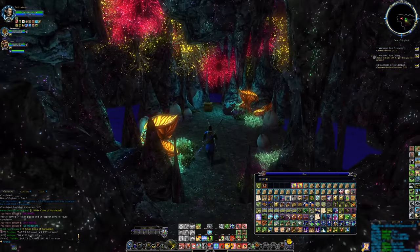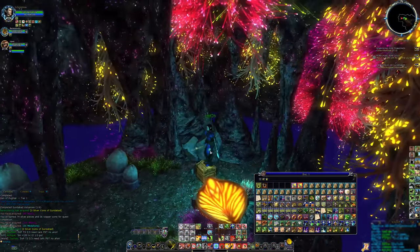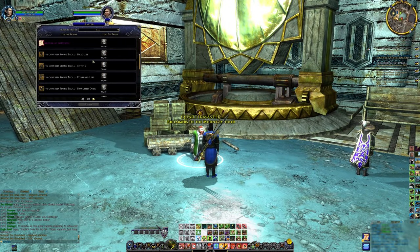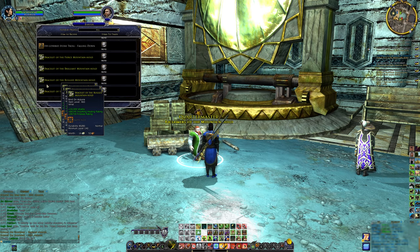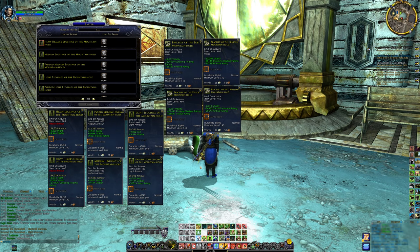Moving to the next major section — reputation and its barter currency, silver coins of Gundabad. Overall, reputation does not have much in terms of gear rewards. There are pants and bracelets. The pants are generally poorly itemized, but some class/spec/role combinations may find them useful. The bracelets lack primary stats — which is actually a good thing due to the inefficiency of primary stats — making them a very good option for starter bracelets. In fact, they are better than all the purple options I've come across on my warden.